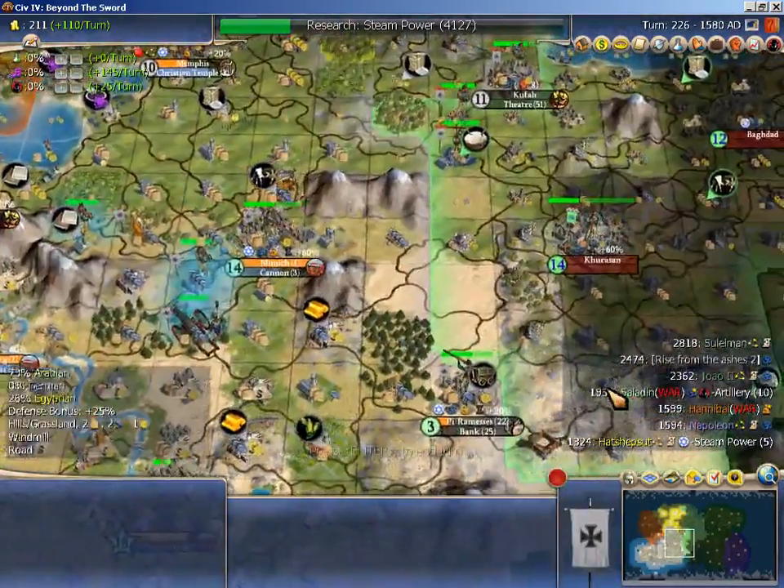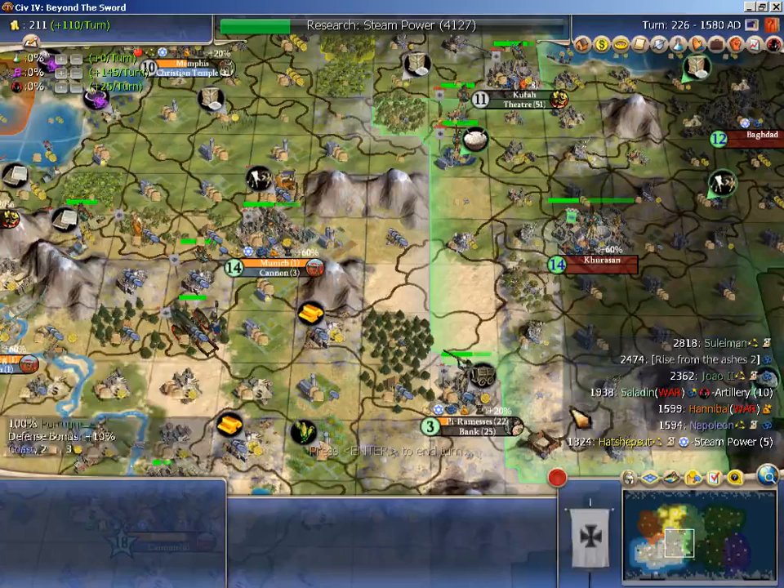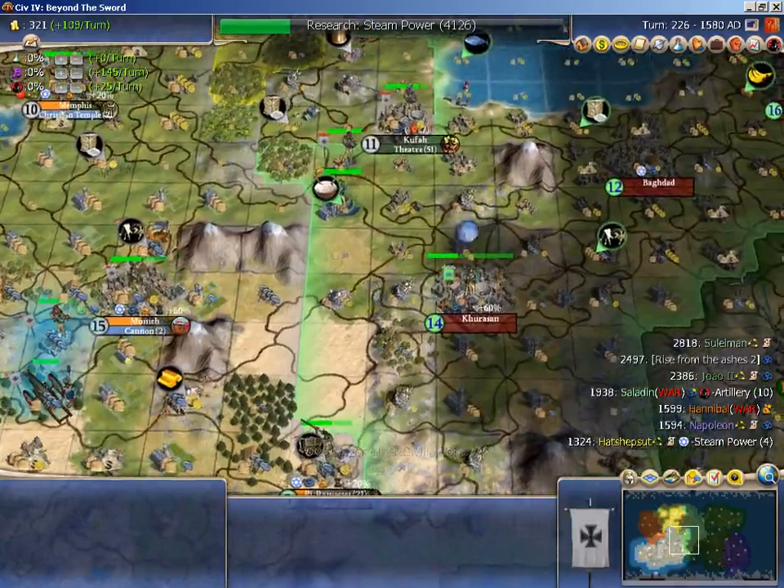I already drafted this turn. Regardless, Saladin gets Assembly Line already in 10 turns — that's horrible for me unless I capitulate him before he gets it, in which case I can turn that on his opponents in the future when he's my vassal.